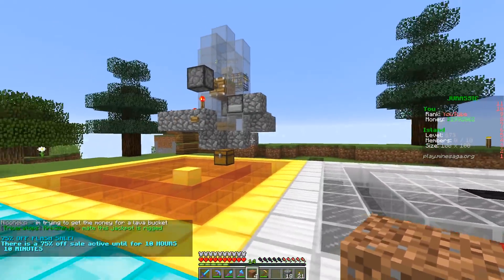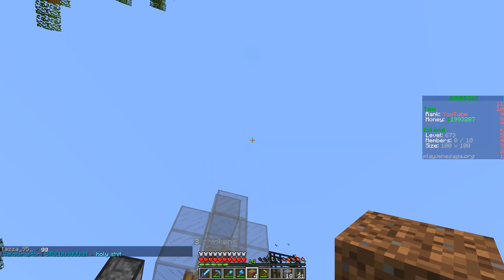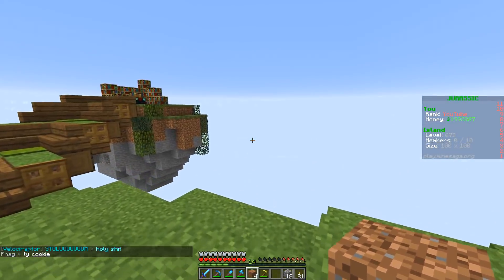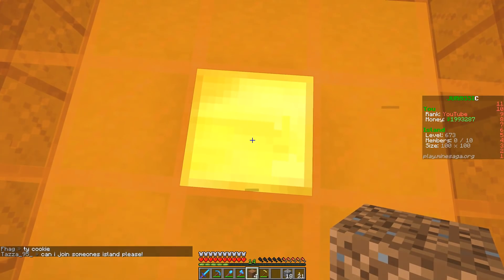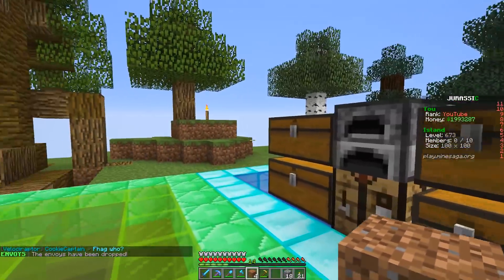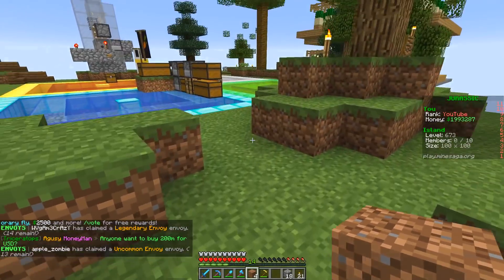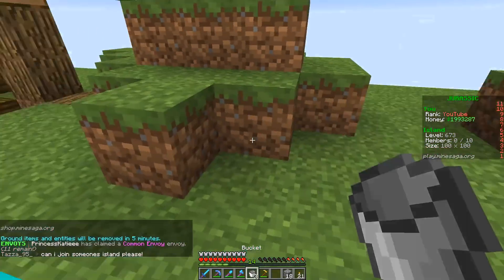We've got a few things to do today. Number one, we are going to refine this chicken spawner thing, and once we do refine it, I think I'm going to put it up in the air or make an island not too far off the edge here. Number two, we are going to change the blaze spawner into an XP farm. And number three, a few of you mentioned in the comments - please get rid of the storage boxes and chests in the middle.